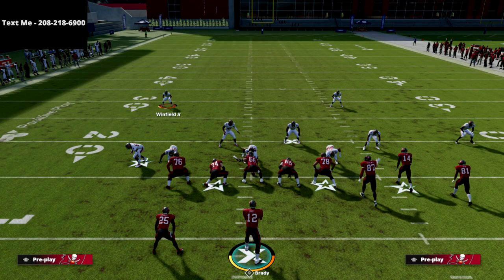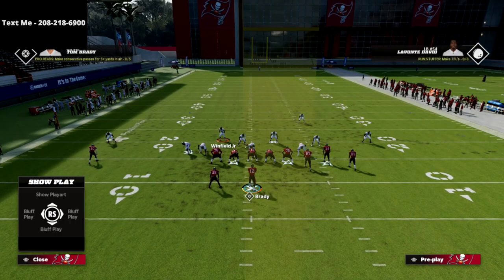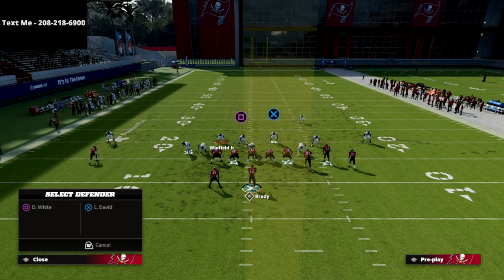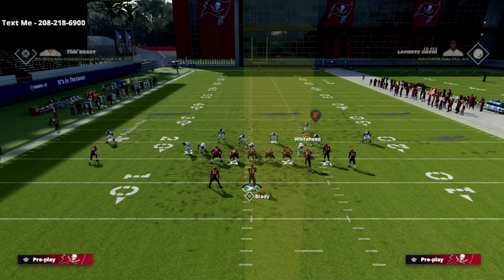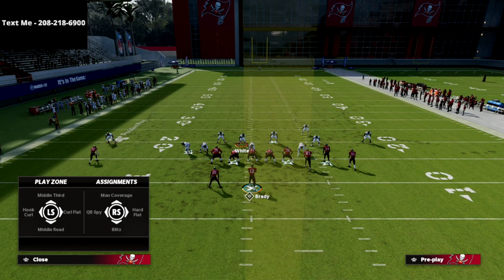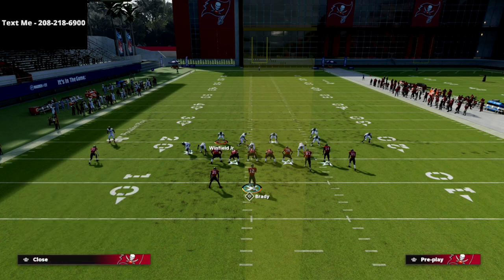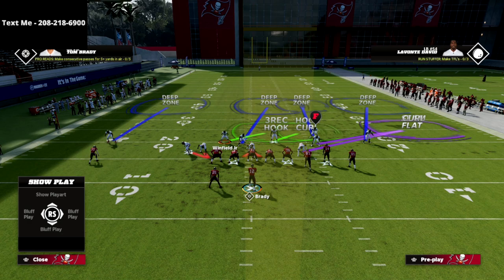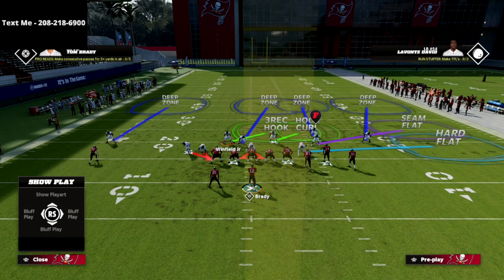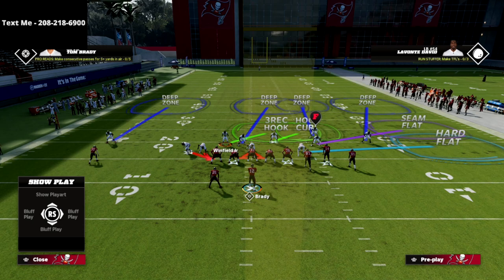We can expand on this pressure even further. If we can get it from five rushers, we can probably get it from four. We can actually start dropping people — for example, drop both linebackers into coverage. One of my favorite tricks is to bring a guy down, put him on a purple zone, drop another into a middle third, and maybe put another in a hard flat. This is a three-man version that gives you more coverage to the bunch side.